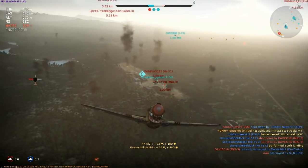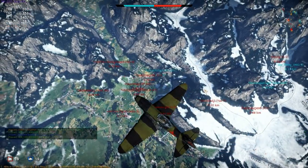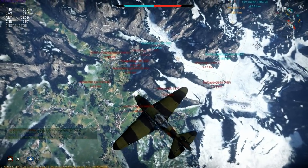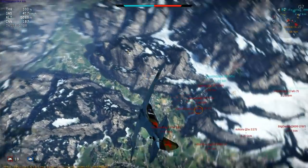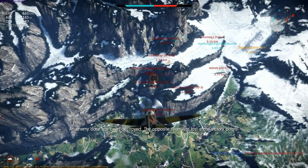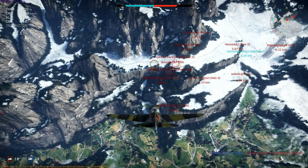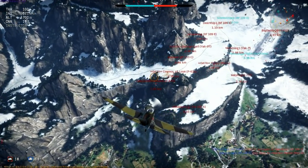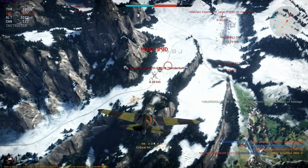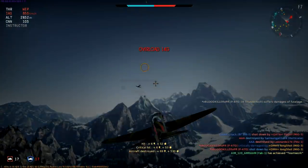A couple more examples before I move on. Here the mother of all kill trains had formed with most of the enemy team chasing one BF-109, and I'm going to choose a target at the end of the queue, hopefully one travelling nice and slow. Always go for the easiest plane to shoot down. Note that with most of these attacks the target has no idea they're in danger until it's too late, and if they survive it, they have no way to strike back. That's what makes it so effective.